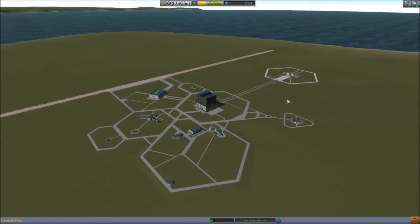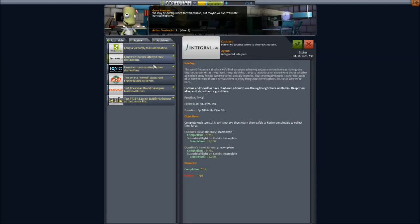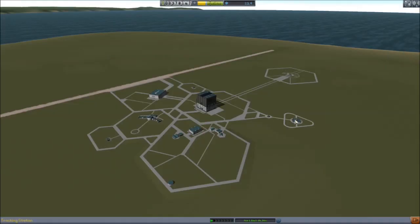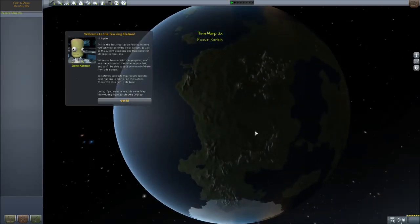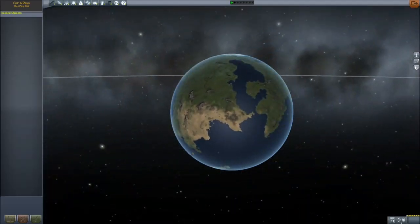I don't know if my angle of attack is just not great, because I have managed to do some splashdowns. Okay, let's see if we got some new contracts. We can test the engine. I'm really looking for things that will give me lots of money. We do have space tourism - they want to travel to certain locations. And we can actually look at the tracking station to see where these missions will take us. Maybe, maybe not. Okay, maybe not the tracking station.